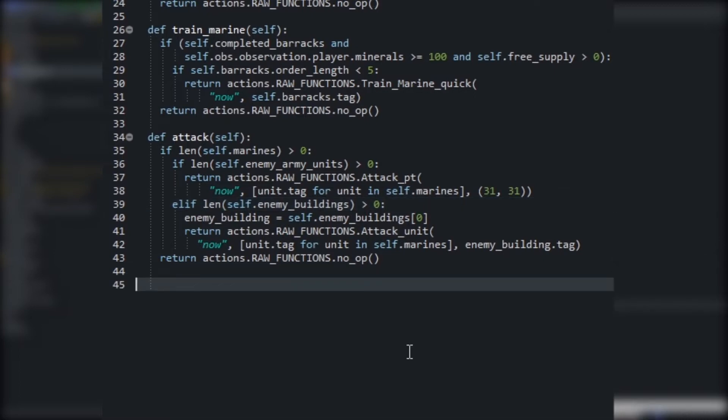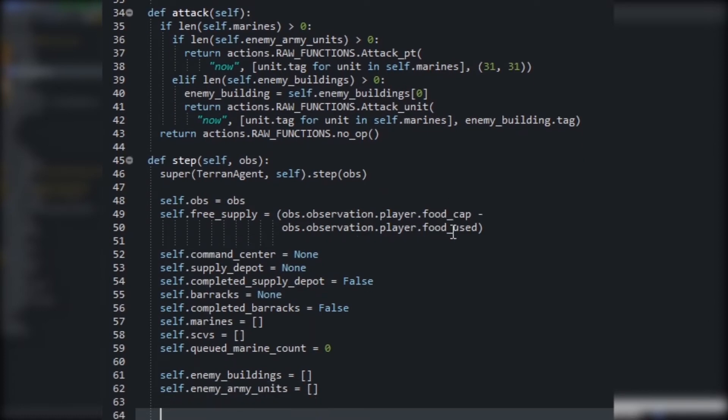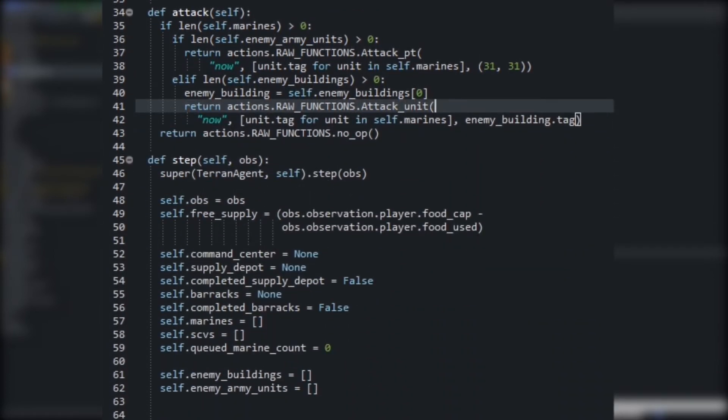The next thing we want to add is the step method. One thing we're going to do that I haven't done in my previous agents is loop through all of the units in the game and compile a list of those units on every step. This is a little bit faster than having to loop through the units repeatedly to grab all the SCVs, all the barracks, all the Marines, and so on. By looping through those units once it performs a lot better and makes it a little bit easier to code as well. The first thing we do is store the current observation as a local property so the other methods can use it directly without having to pass the observation around. We then get our free supply and initialize a few tracking values.